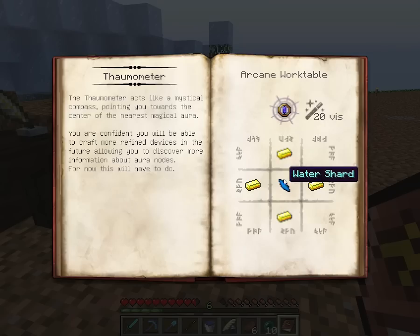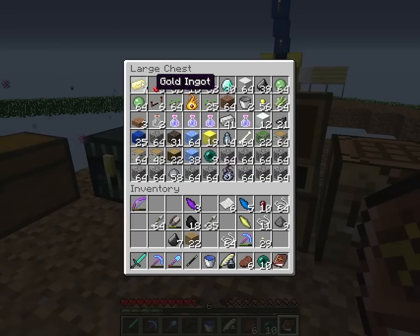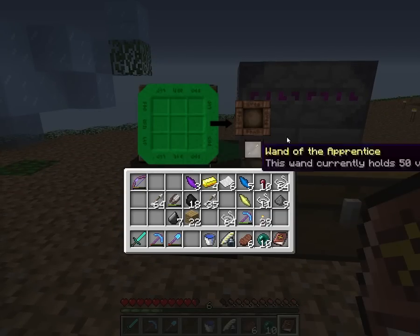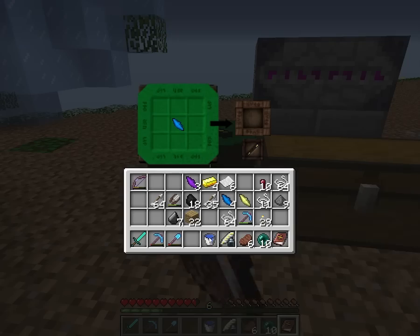Let's actually go ahead and craft that for gold — sure, we can do that, cause I'm kind of curious what that says. I kind of want another one of these charging things too. Don't have any sticks or gold nuggets — wait, we don't need gold nuggets. Wrong thing, never mind. That's expensive.